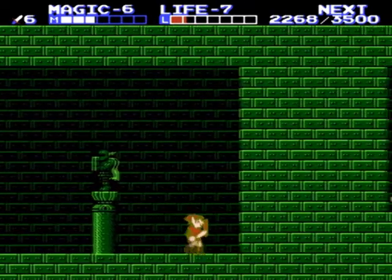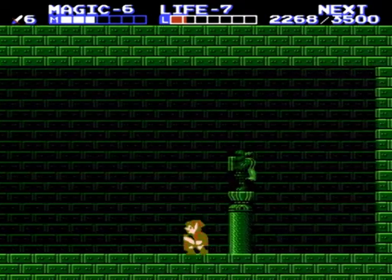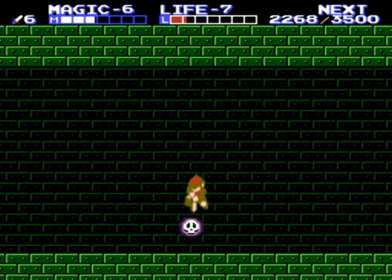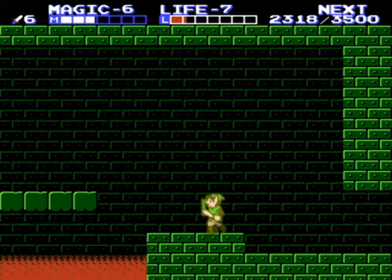You can see a key through there but you have to come at it from the other side, so unfortunately this direction was a waste of time. I'm gonna kill this bubble though and maybe he'll drop me a mana potion because I need a heal spell. Nope, he won't. Well, that's too bad. The good thing is the iron knuckles shouldn't come back.